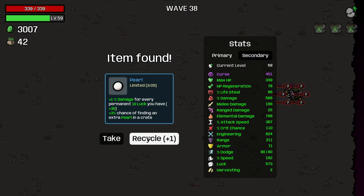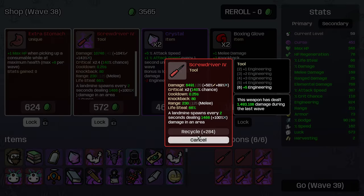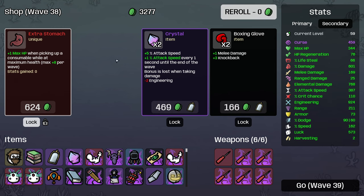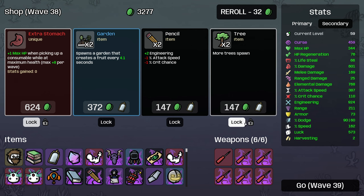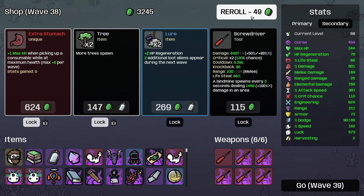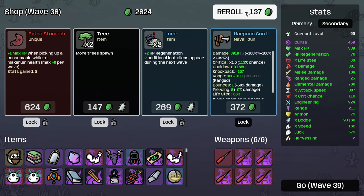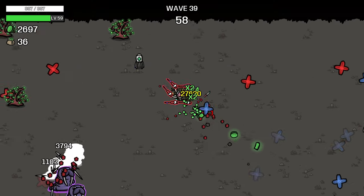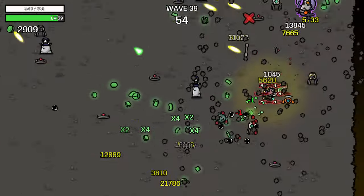Structures can crit - that's a huge damage increase. Still looking for something to duplicate. Honestly, that's not a bad idea. I'll lock that in. Lock that in. Lock that in. Let's lock all of those in. But structures can crit has basically just doubled the damage of all of our structures. We should see a massive improvement on killing speed here.